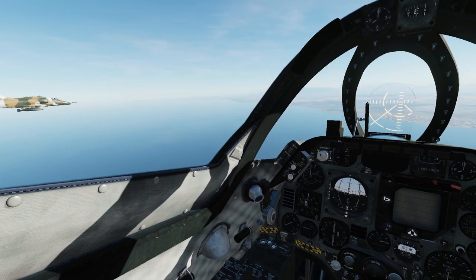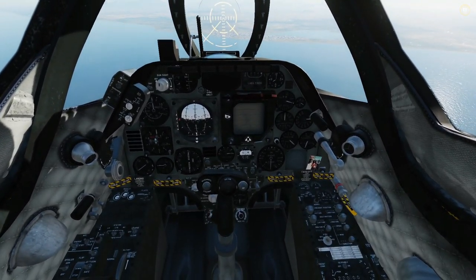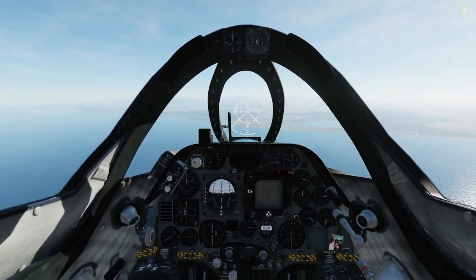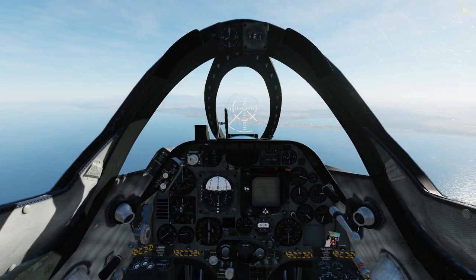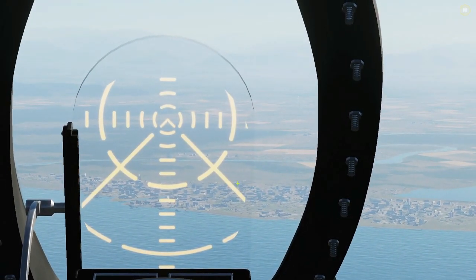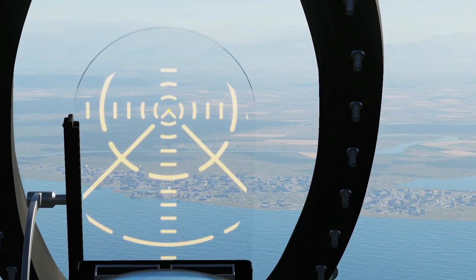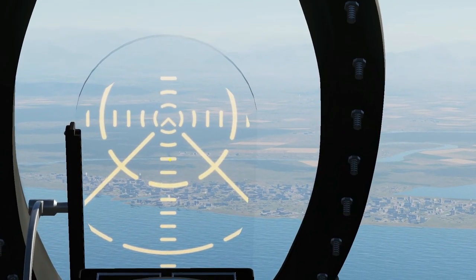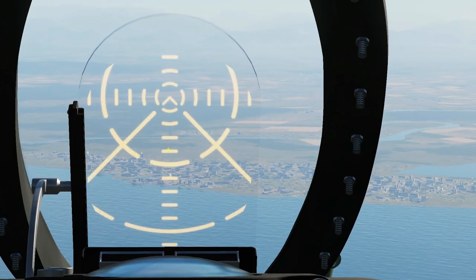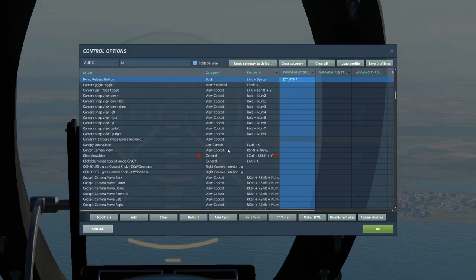What I'm going to do now is unpause, show the switchology we need to get ready, then follow Cortana in for a typical run and talk about the parameters as we go. The procedure for the actual drop: we will run in on the target in a relatively shallow dive, with the pipper positioned on the target and kept on the target at a predetermined distance judged by eye.